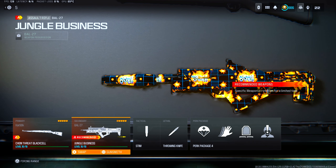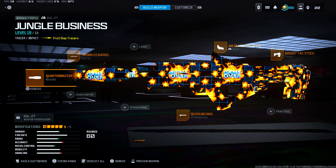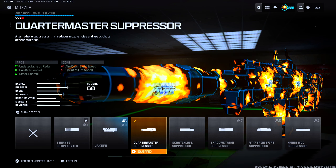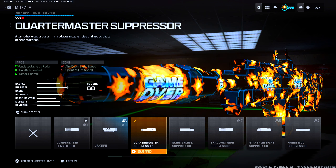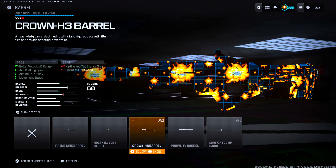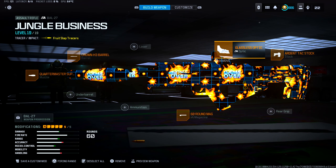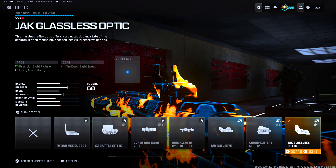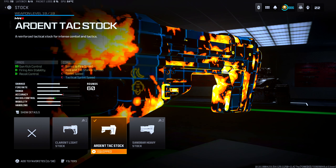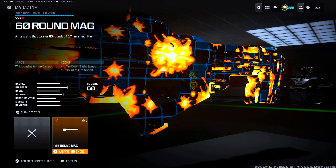Now moving on to our secondary, we have the BOW 27 — it is finally usable here in the Season 5 update and this buff was needed. For the attachments, we have the Quartermaster Suppressor, one of the newest suppressors added to the game and by far the best muzzle to run on SMGs. It helps out with gun control and recoil control. For the barrel, we have the Crown H3 barrel, which helps with bullet velocity, aim walking speed, aiming idle sway, and movement speed. For optics, we have the Jack Glassless Optic since the iron sights aren't very good on this weapon. Stock is the Ardent Tag stock, helping gun control, firing aim stability, and recoil control. And for magazine, we have the 60-round mag — the biggest mag on the BOW 27.